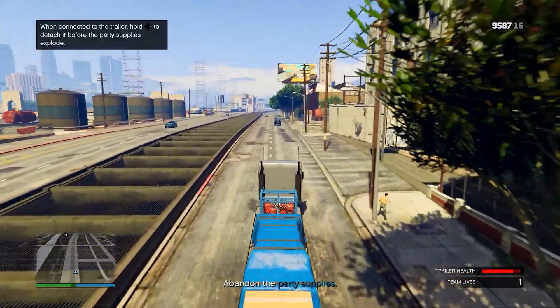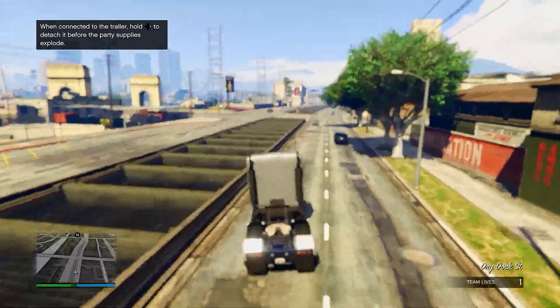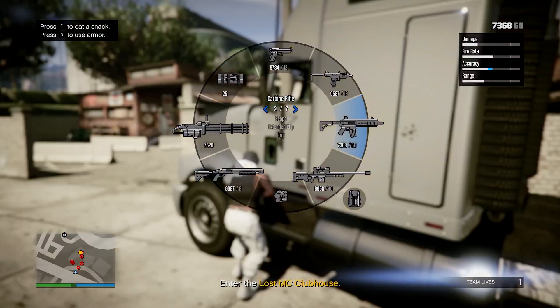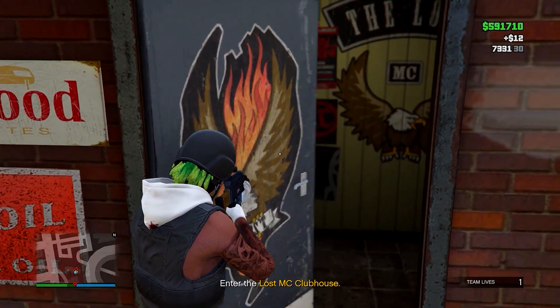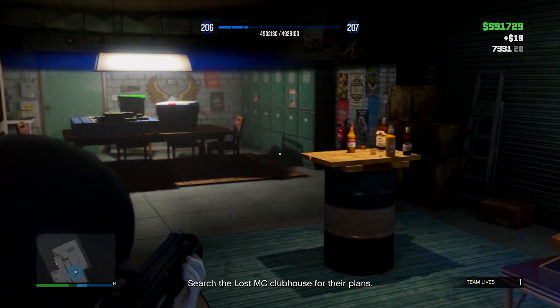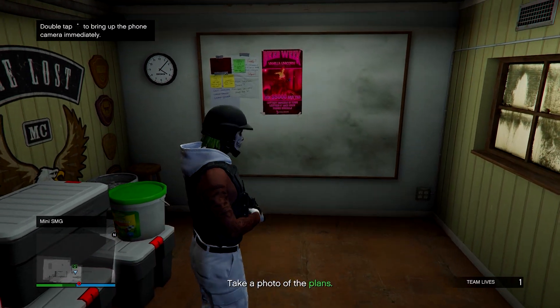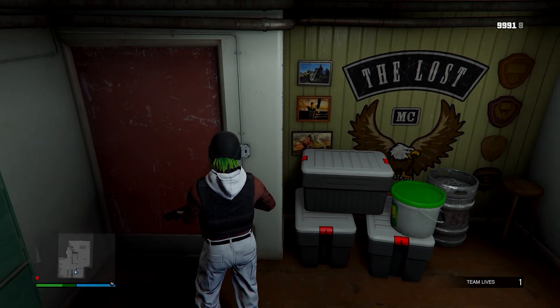After a certain point, the Lost MC will come after you and shoot the party supplies, so you have to abandon the trailer. After abandoning the trailer, head over to the golden circle — the Lost MC clubhouse. Take out all the people outside, then head inside through the door. Find the Lost MC plans and photograph them using your phone — they're just through a door inside, really simple and easy.